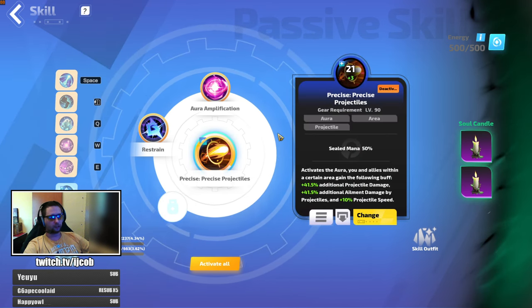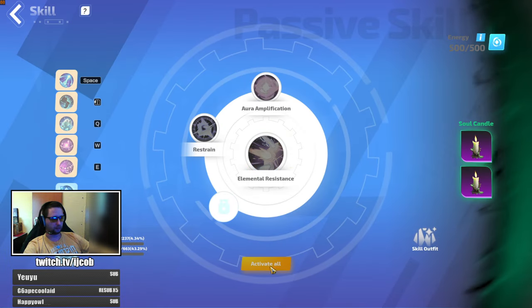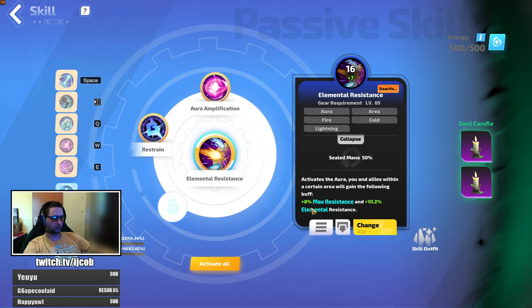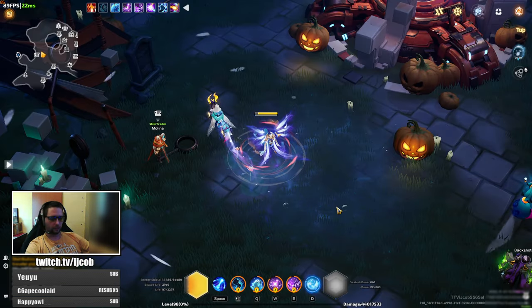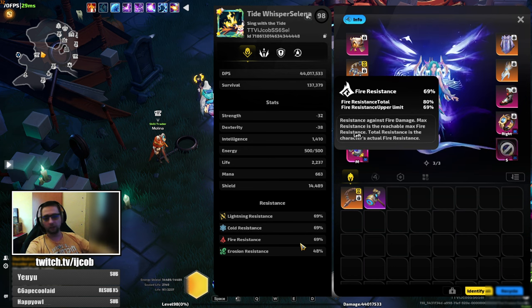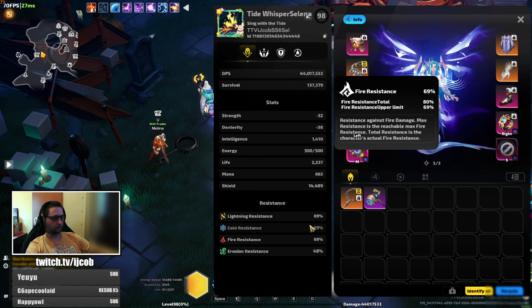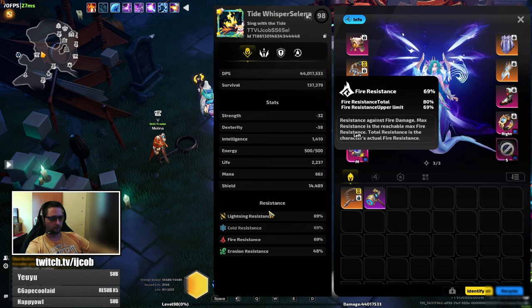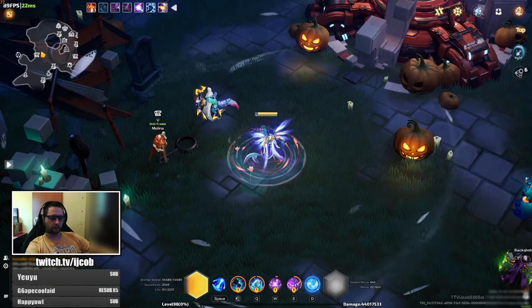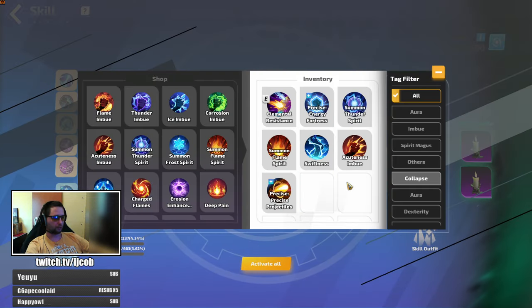Third aura is precise projectiles. If you feel squishy, feel free to swap this for elemental resistance — that will make you way tankier. If you struggle with your resistances, just slot in the resistance aura there and it will make you much tankier.